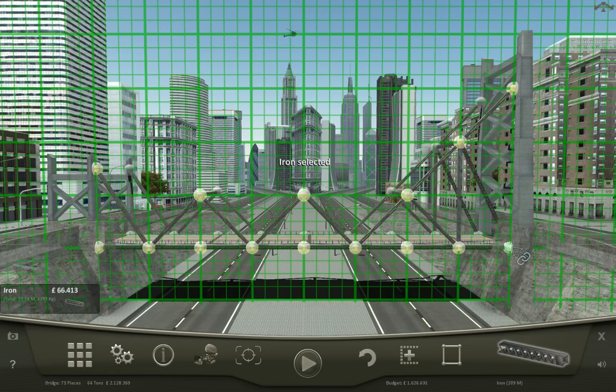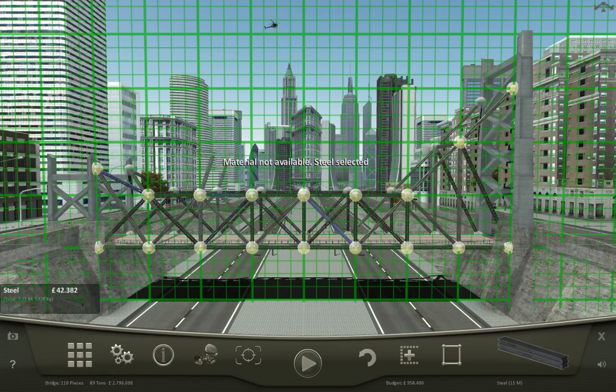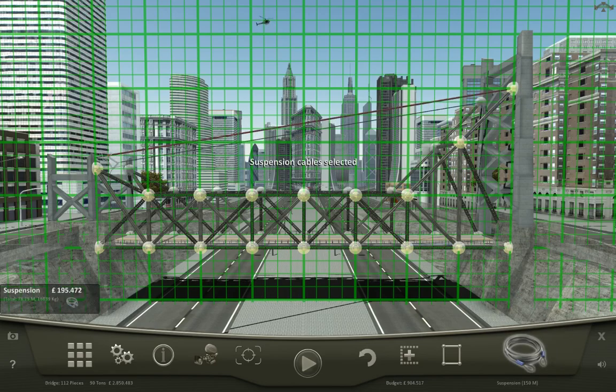Iron. Same old, same old. Nothing spectacular. I guess we do need to go across the top, don't we? And then we are missing all these verticals. Works. We have 11 meters of steel left — enough to build that one. And then top it off with suspension cables.